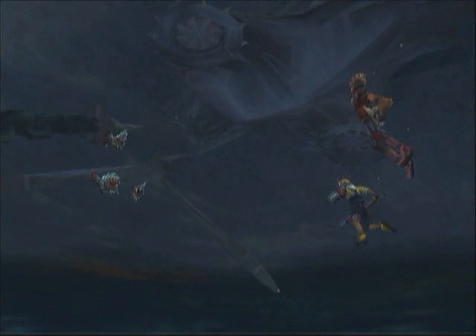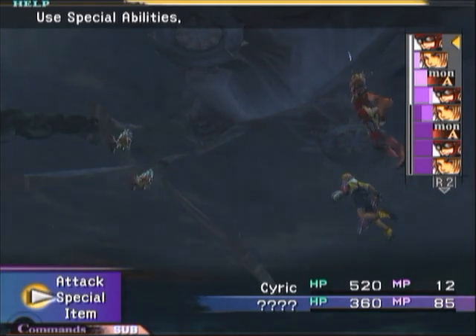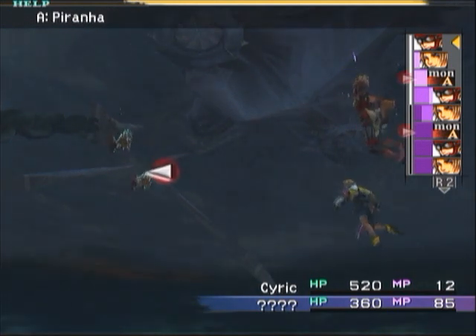There we go — alright, piranhas. Basically these things have about 50 HP each, but there's one catch: when they're in schools like they are right now, there's only one of them.